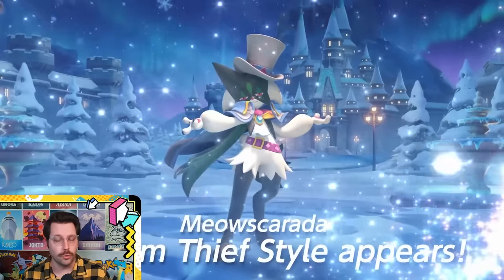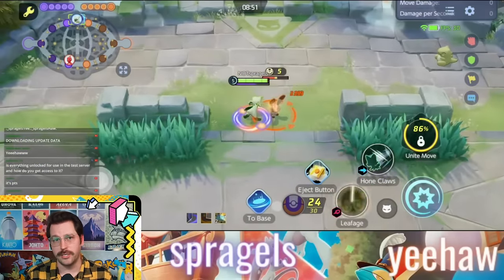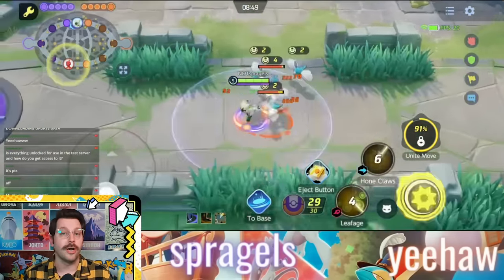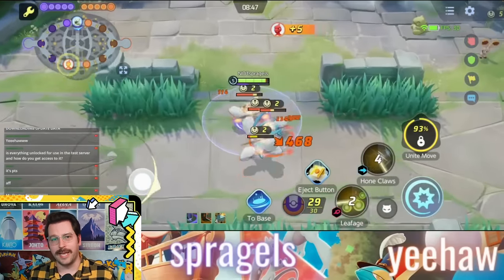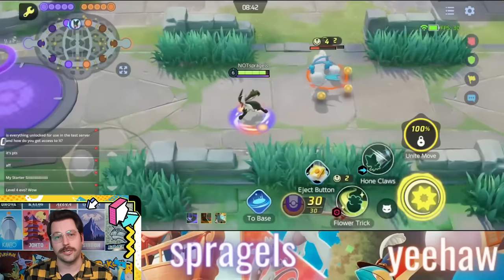Meowscarada has some really cool abilities. Meowscarada and all of its pre-evolutions have a boosted attack that is on a timer gauge that is ticking up — you can see it under its health bar. Once that gauge fills, its next attack becomes boosted, and you leap towards your target to do extra damage.